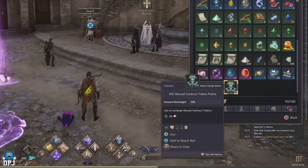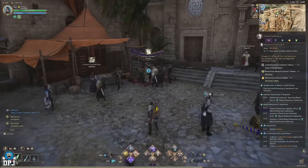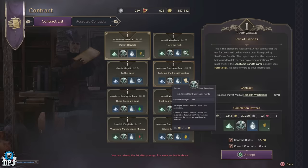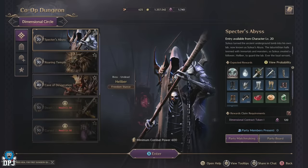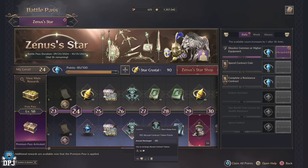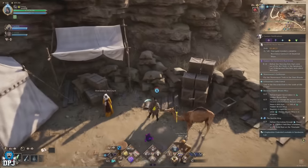So how do you get these abyssal contract tokens and token points? The most obvious way is by doing those resistance contracts offered at certain towns in the game. There is a cap of 60 contracts you can grab at once, and once you've grabbed those 60, you are then limited to picking up 10 per day. You can also get these from farming co-op dungeons upon completing them — yes, these do drop abyssal contract tokens or token points. You can also pick these up from the battle pass, and you can also get them by picking up those red fiery balls found randomly on the map, which will open up pools nearby for even more loot.